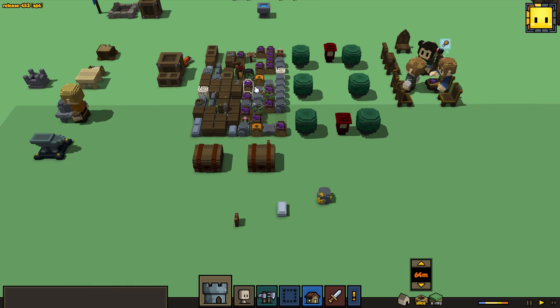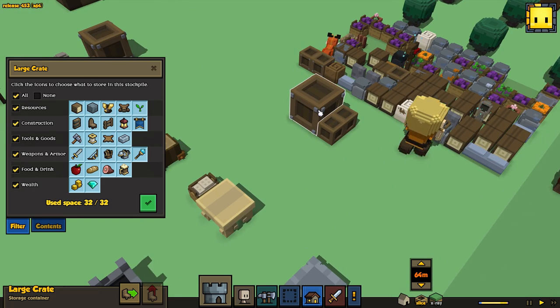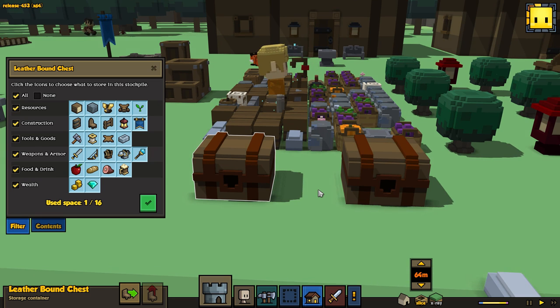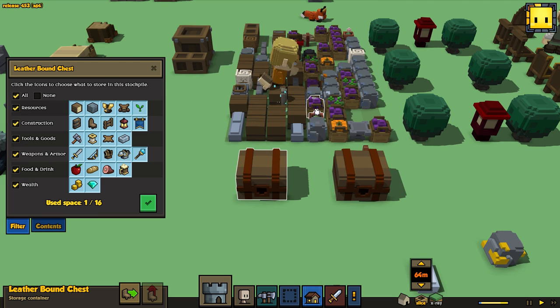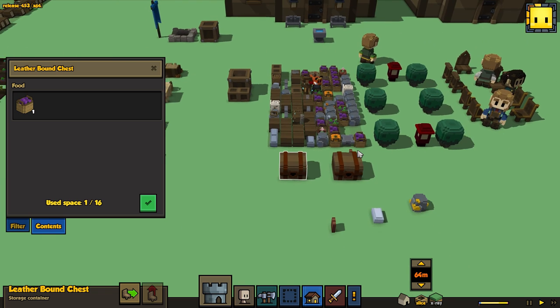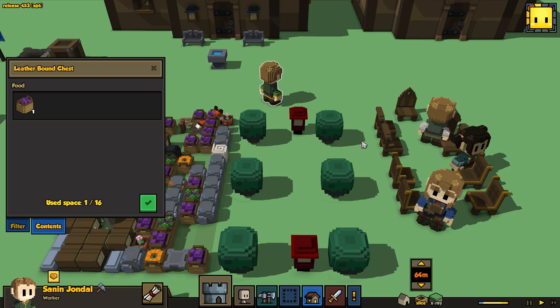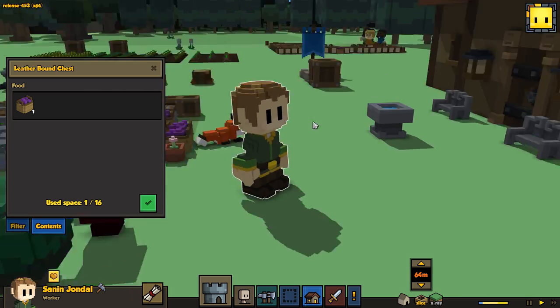We have new crates now for storage. We've got a couple of different varieties: the large wooden crate, the small wooden crate, and these beautiful leather-bound chests. Each one of these can store certain items - actually any item that you can store in your regular stockpiles - and you can customize what you want in each box. It shows you the number of items it can contain and the contents. Who put berries that stain inside the lovely leather-bound chest?